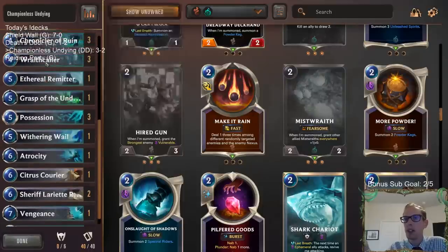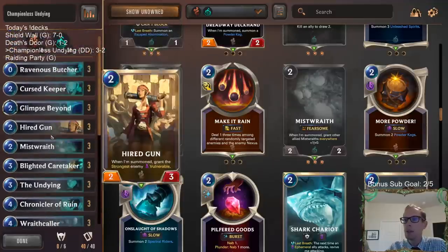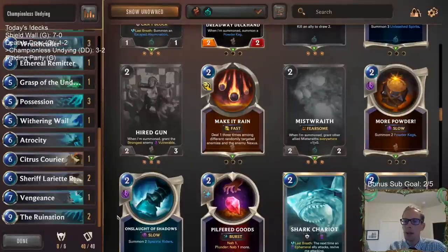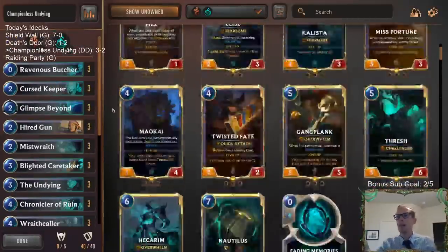There are times where Citrus Courier can be amazing with Undying so that's why we have one, because it can be amazing at some times. That's just some changes I'd recommend — get another 2-drop in here and trim some of the top end just a little bit. Not much — you still want a nice powerful deck, and we want to have mostly all Shadow Isles.